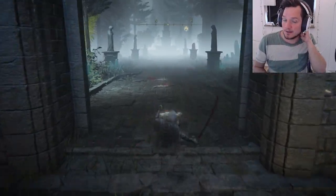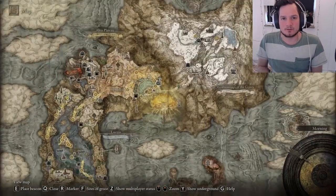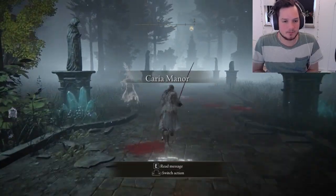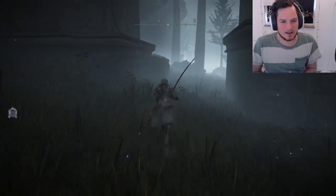Here we are at Lunia of the Legs at Caria Manor. You can see on the map exactly where I am. I'm going to show you how to get through this area, this part of the map, the fastest way possible. We'll show you the direction on where to go exactly.